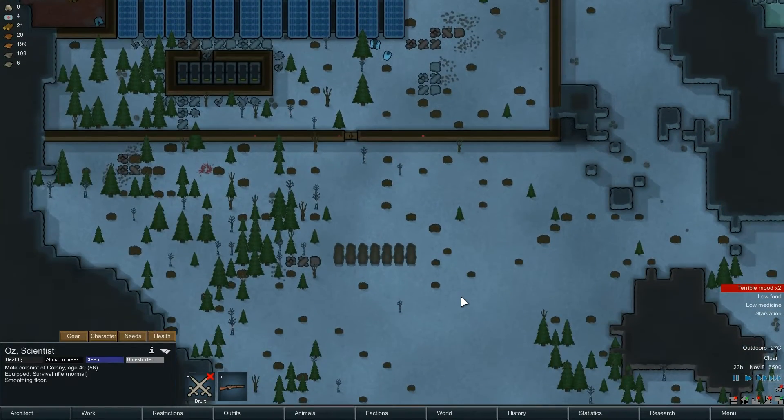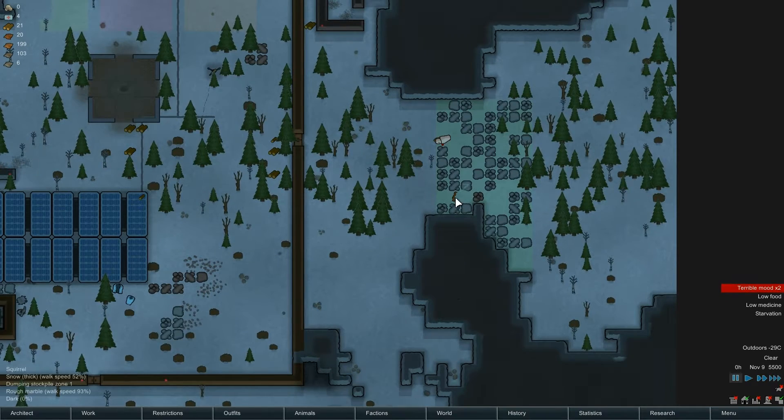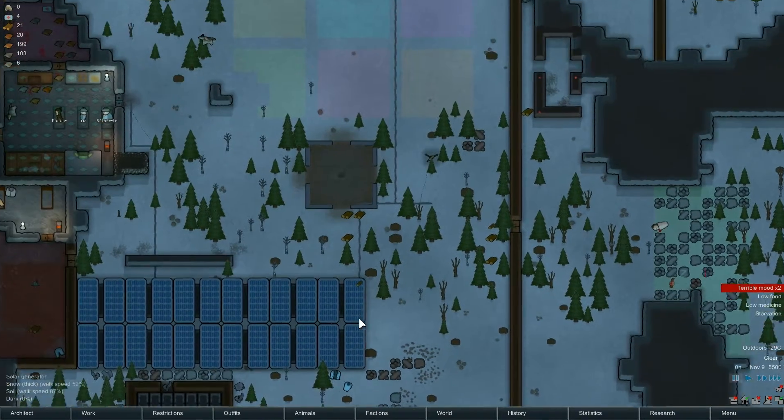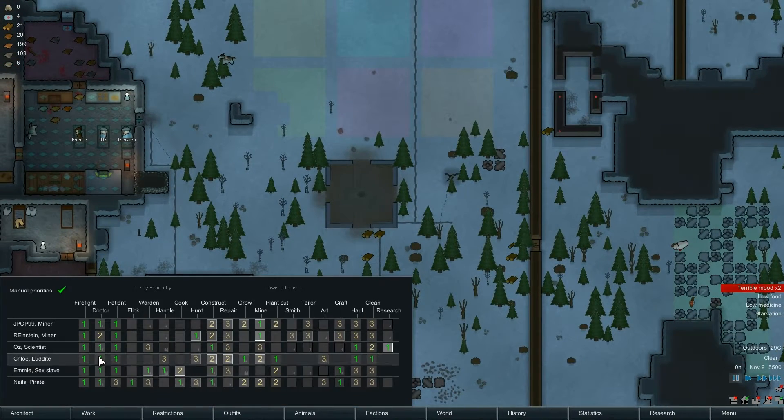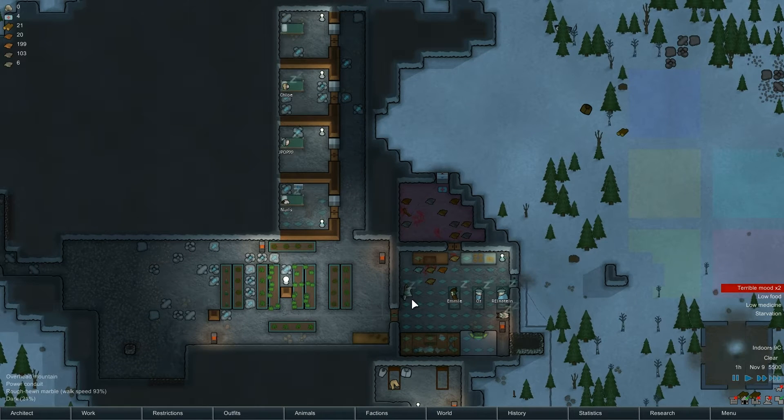What do I do - do I get another person out hunting? I probably should. Who else can we get out hunting? Oz? Well, you're constructing. Nails is constructing though. Oz, you want to go hunting, don't you mate? You're a scientist-cum-hunter, a man of all trades. You've got this, young man.